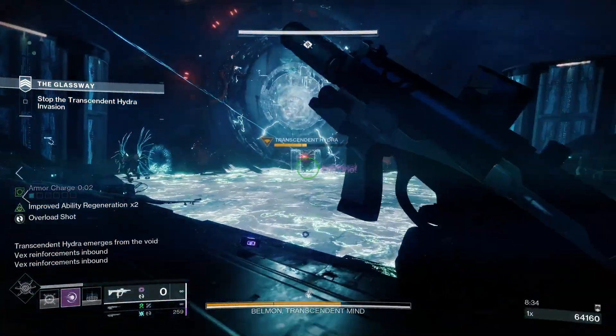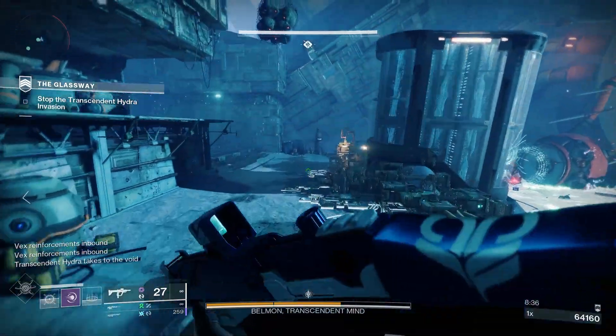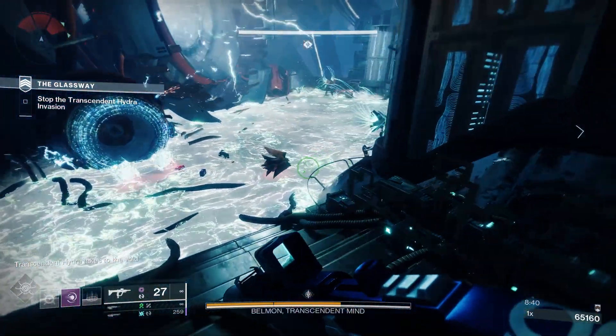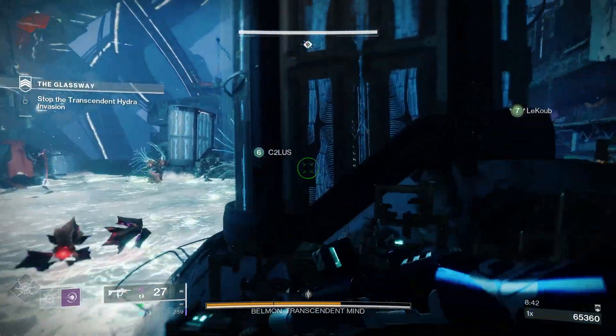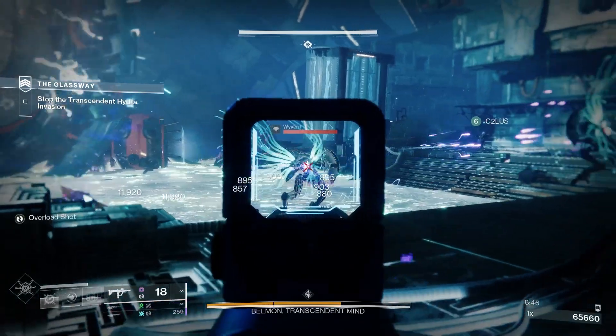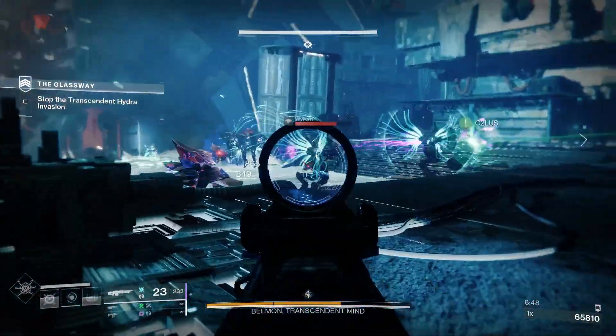We have a couple of origin traits. We've got Classy Contender, which is exclusive to Guardian Games weapons — final blows with the weapon grant class ability energy. Then you've got Hakke Breach Armaments, where the weapon deals increased damage against vehicles, turrets, barricades, and stasis crystals.